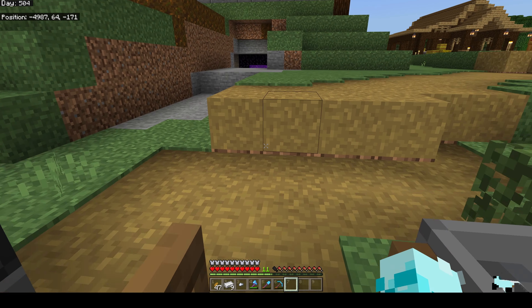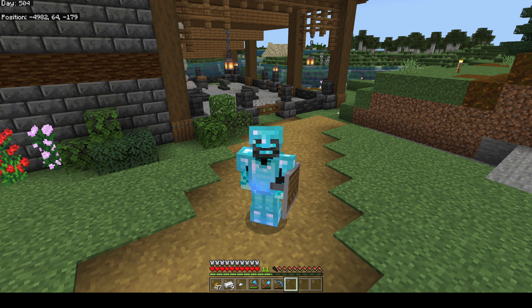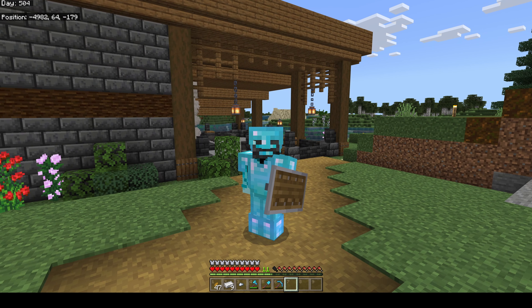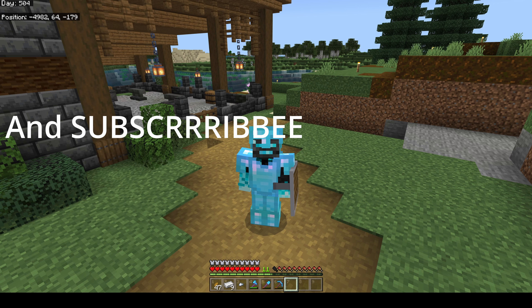Next episode we're going to prep to go to the End, fight the Ender Dragon, go get some Elytra wings and find ourselves some shulker boxes - then we'll really be able to get started on some of the more fun things in the game. See you guys in the next one. If you enjoyed it, leave me a comment down below and don't forget to hit that like button. Thanks so much!